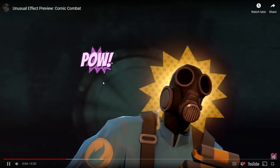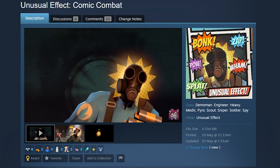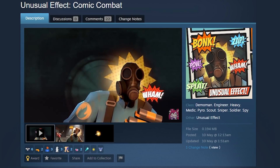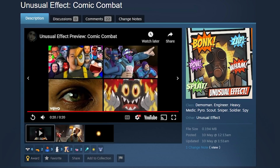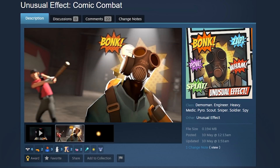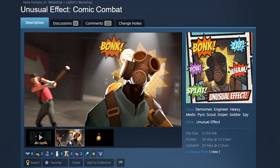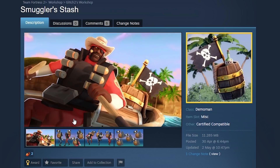If you liked the last one, you're gonna love this one — it's called Comic Combat. Awesome name. It's just comic effects like 'Bonk,' 'Pow,' 'Splat,' 'Wham,' flying around your head. They also move with head rotation, which is cool. I'm absolutely certain this would make for some awesome kill cams — even if you get destroyed by someone wearing it, you'd probably get a good chuckle out of a 'Wham' kill cam.